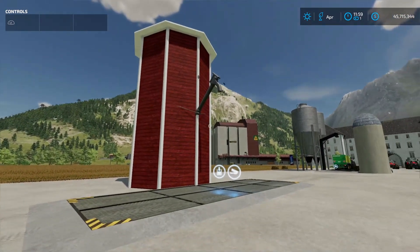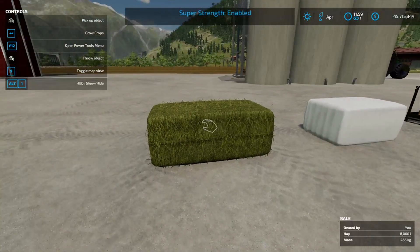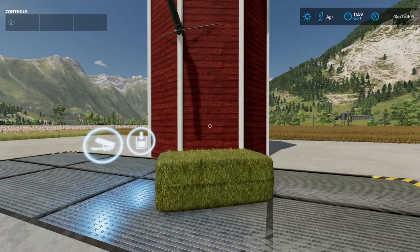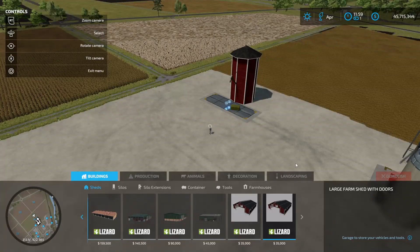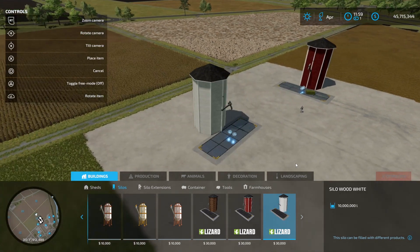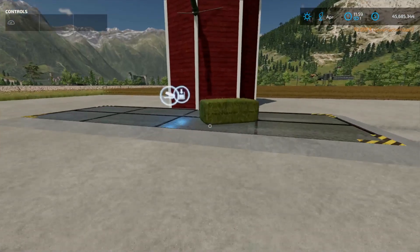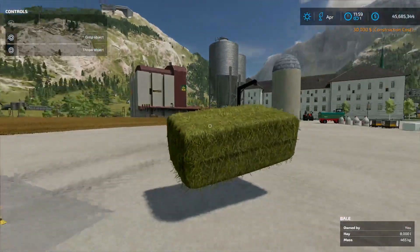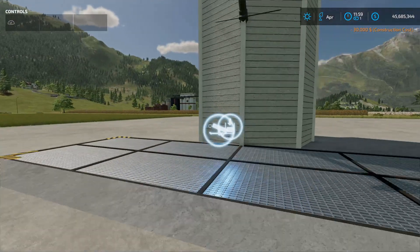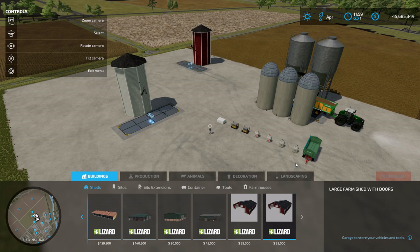Now let's test the bales - will this silo take bales? This is a hay bale - oh, it's full of course, I need to place one more. Let's put it over here. Of course this one is full now, so let's see if we can test bales with another one.